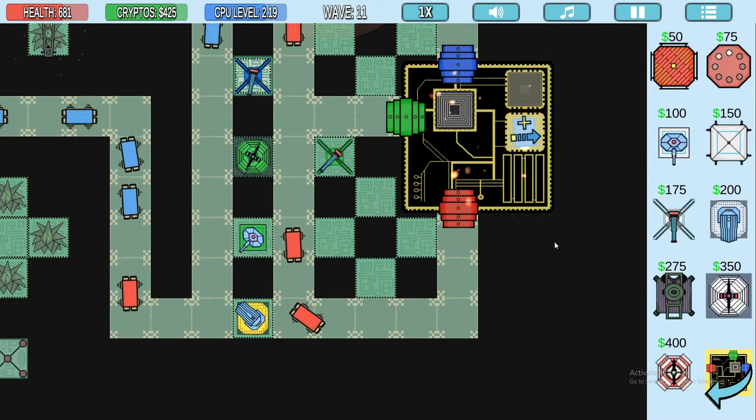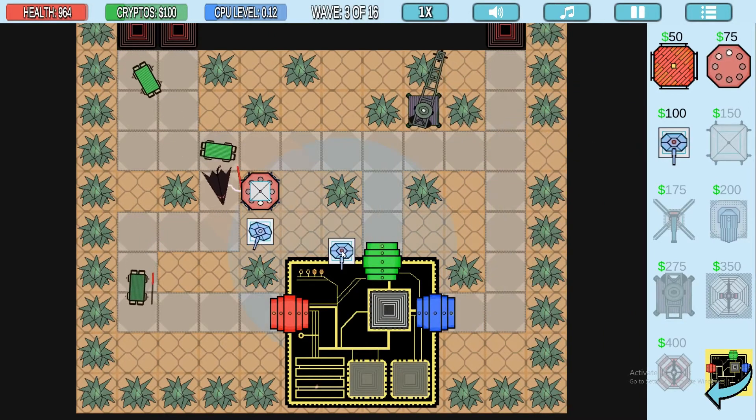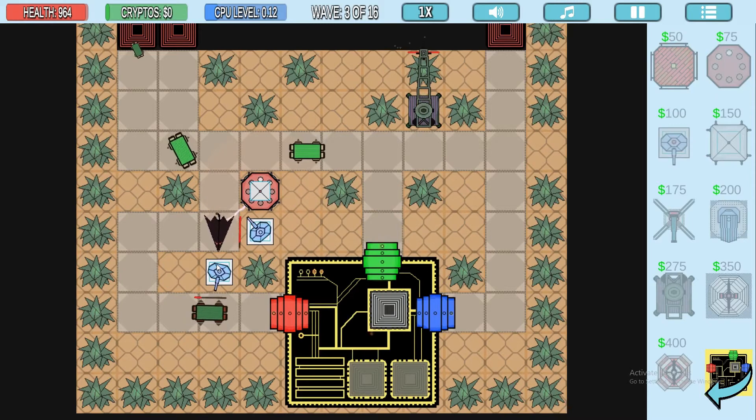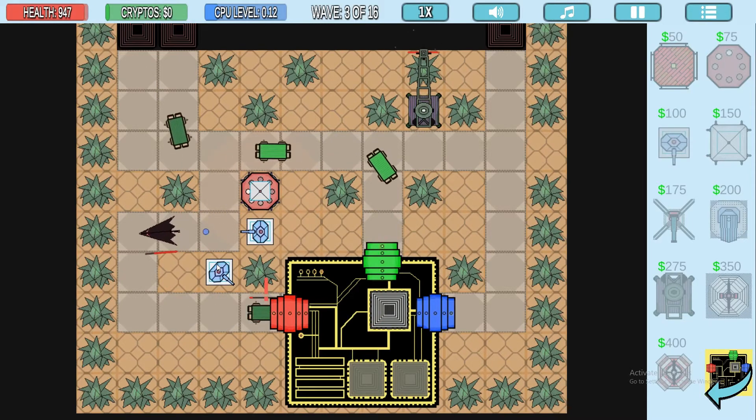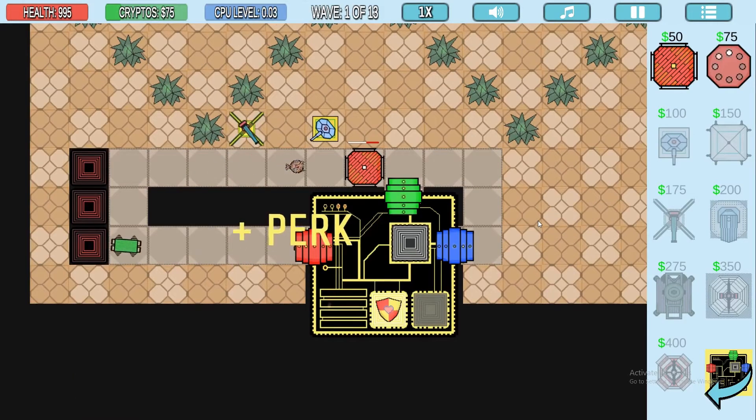Now in most tower defense games you'll get your money from killing enemies or passing waves, but here most of the money you'll get arrives from the packets or the mining tower. Many levels will have crypto stones on the map and if you place a mining tower near there, they will mine the cryptos and get you more money.